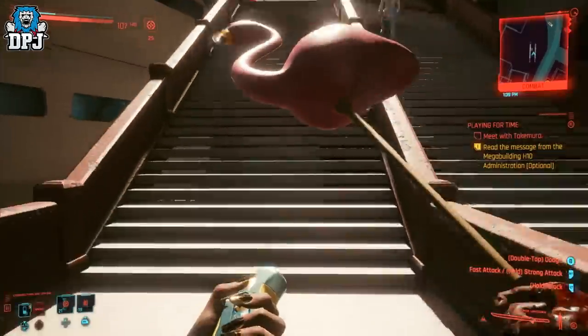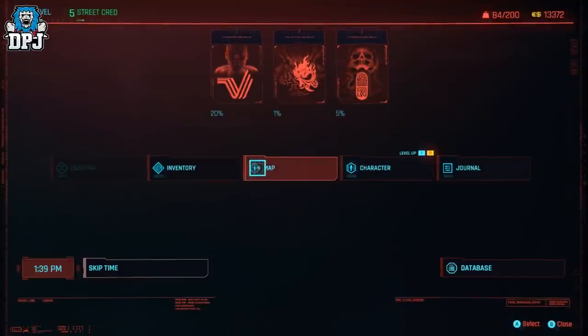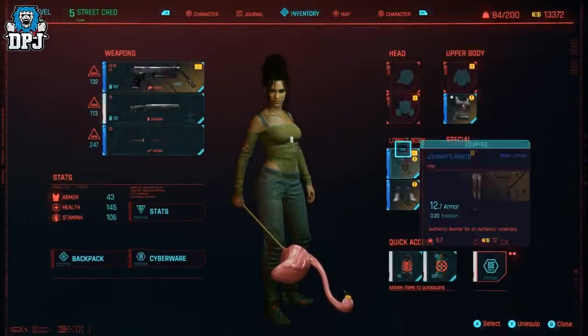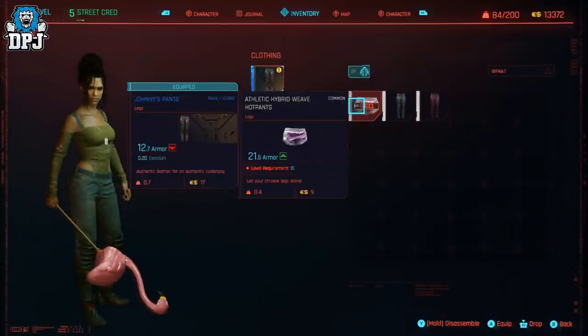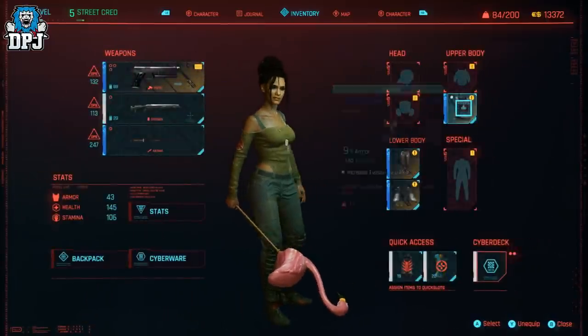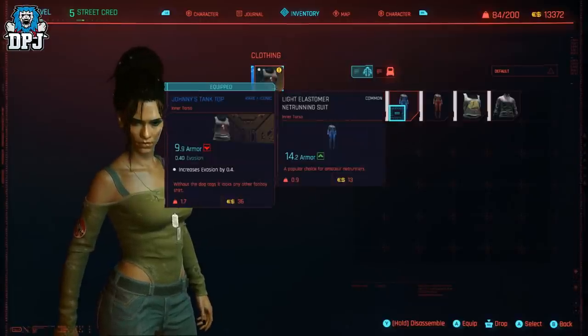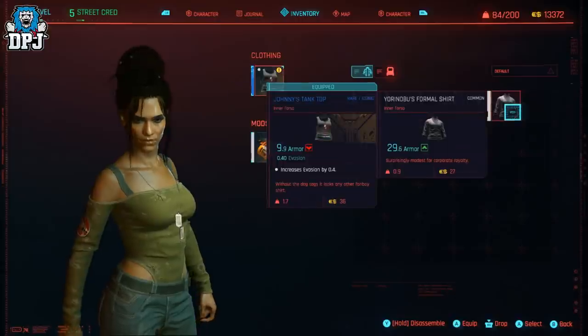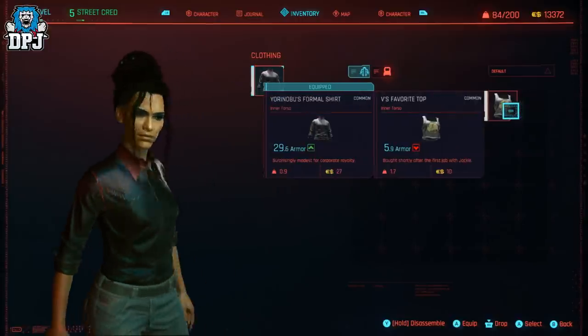I'm too weak for this. The problem is I'm wearing Panam's gear which is just the rocker boy stuff, so it's quite low in armor. But in saying that, I don't think I'll get anything higher - they're too high a level for me to wear. What we got here? Level 9... 19, 14, 18, 20.